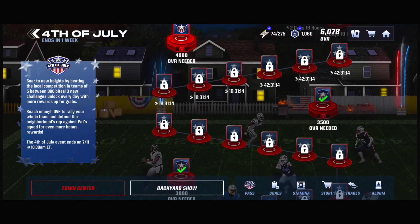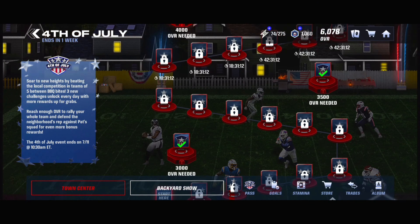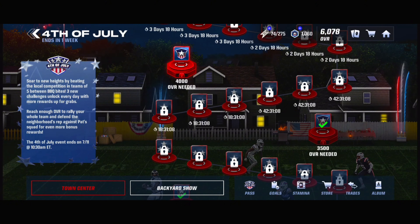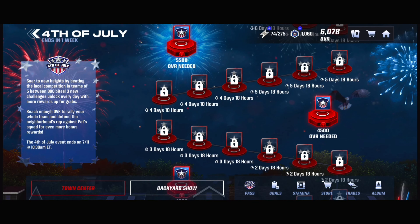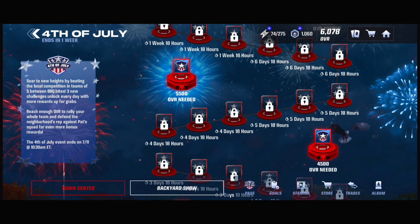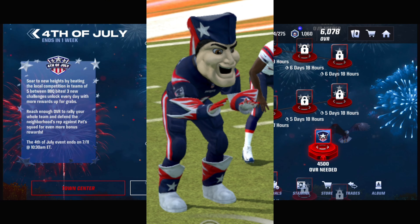It looks not so bad — it's a simple, basic field. It's also visible in the background a little bit with houses on the side. The end zone has the American flag as the end zone design, which is cool. You also have that patriot mascot on the field, looking scarier than ever.